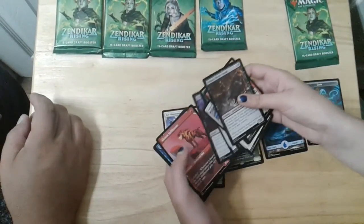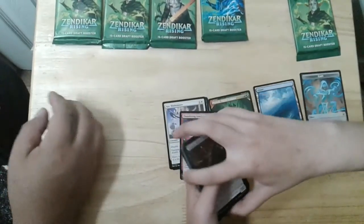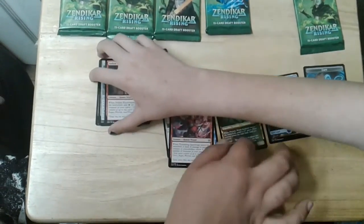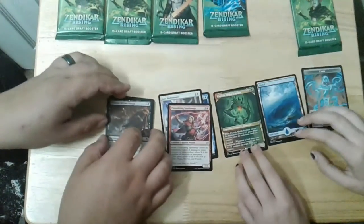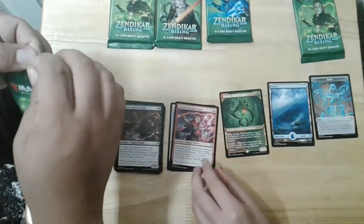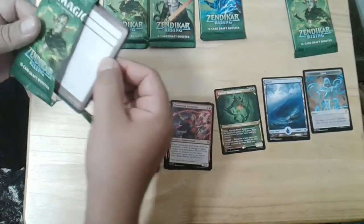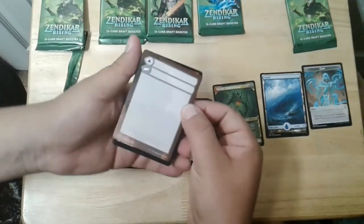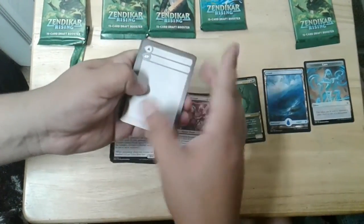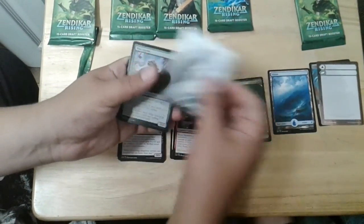Is there anything pretty though? Oh, that's neat. That's nice. That's the showcase version of Filath. Oh, look at that — nice tear all the way down the side. Forest. Foil. Ooh, pretty forest.